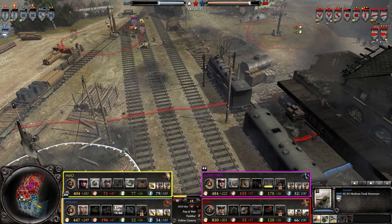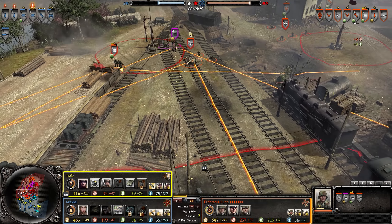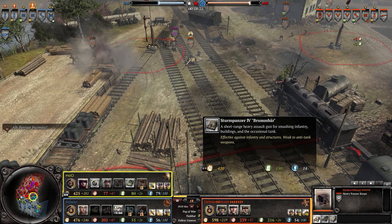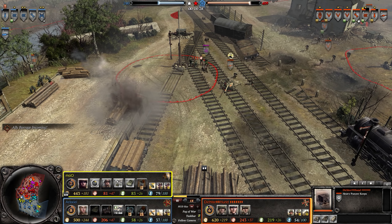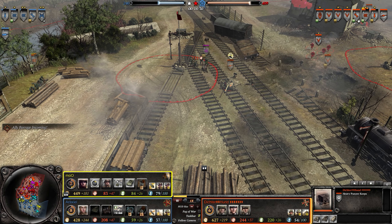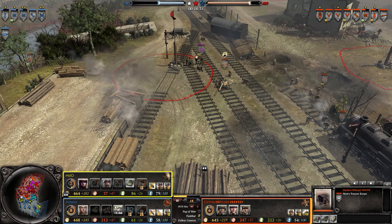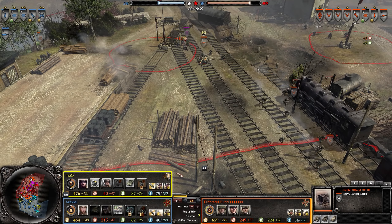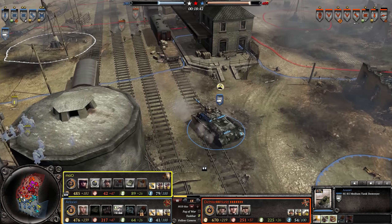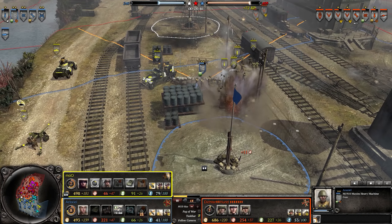An SU-85 is moving up. We have a lot of defense over here so the Germans will need some artillery — a Panzer Werfer would come into effect, or a Brummbar. A Brummbar in my opinion might be a little better and more effective at counteracting this and pushing them back. Right now the SU-85 is on standby.